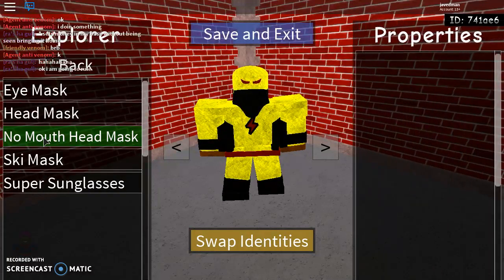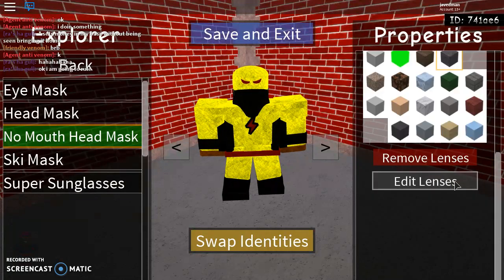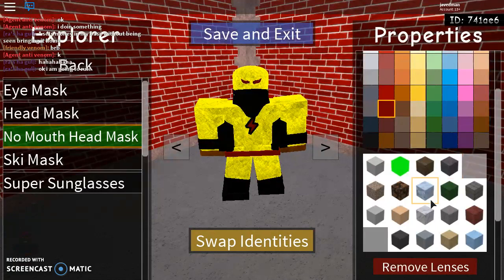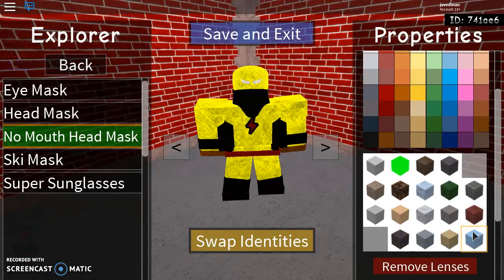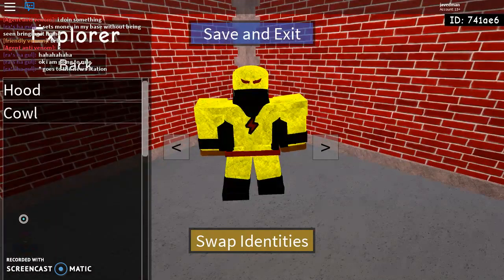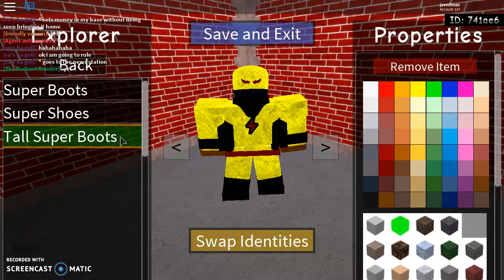Masks — no mouth. Head mask: not white — yellow, and it's gonna be cloth. Use the lenses — dark red. Surprisingly I'm not using cloth this time. Actually, if I can use the color here — there's a marble look where it adds like a glass feel. Hoods: doesn't got one. Boots: he's gonna have the tall super boots, black ones with cloth.